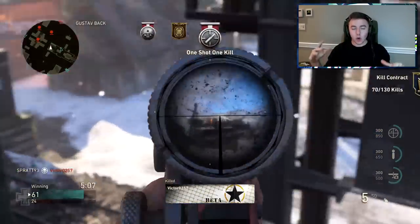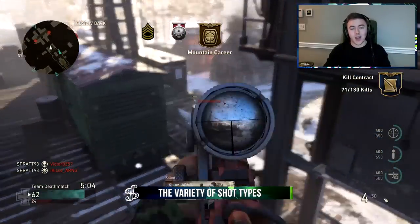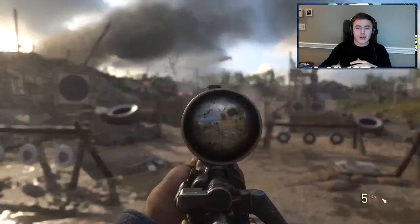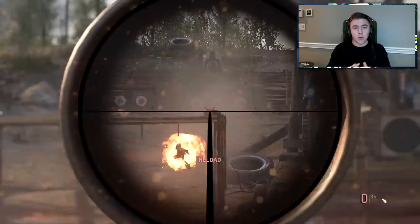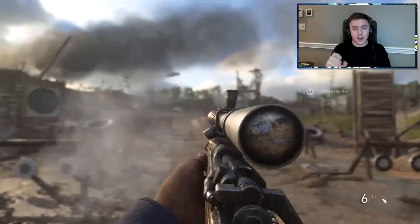Now let's talk about the shot types you're going to be using on this game. The main four are quick scoping, drag scoping, no scoping, and hard scoping. Quick scoping is basically where you scope in and as the scope hits the screen, you click shoot. You don't want much time down in the scope and you don't want to move your scope around — as the scope hits the screen, you click shoot.